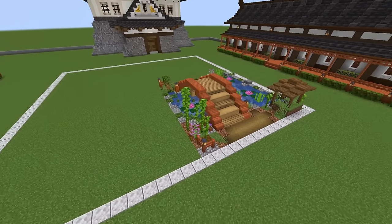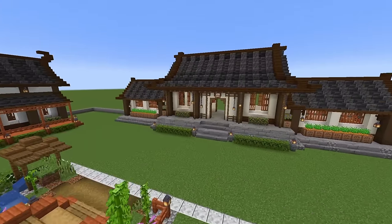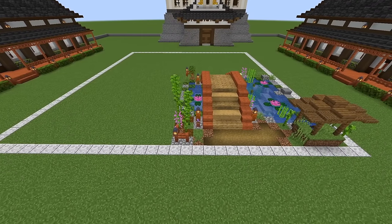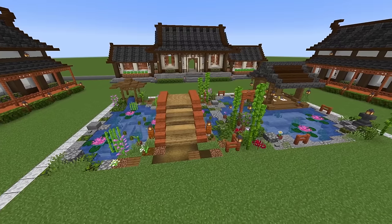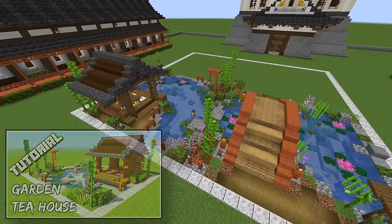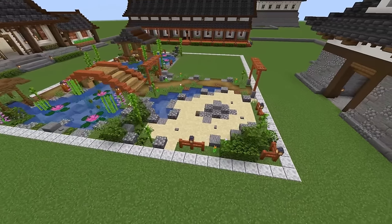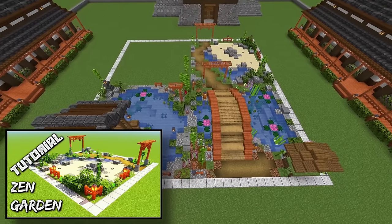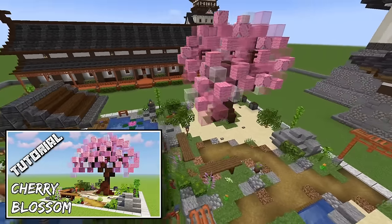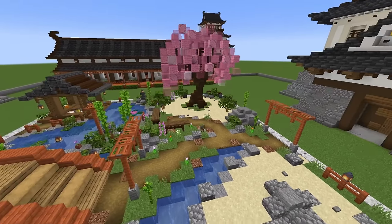Now we're going to start doing the gardens. You can find all the tutorials for these linked under a heading called 'chunk builds' - they're all 16 by 16 builds. Looking from the front of the build, first place the koi pond, then right next to that build the garden tea house, then in the next spot build the zen garden, and finally follow the cherry blossom chunk build. There is one more chunk build linked in the video description that we'll be building later.